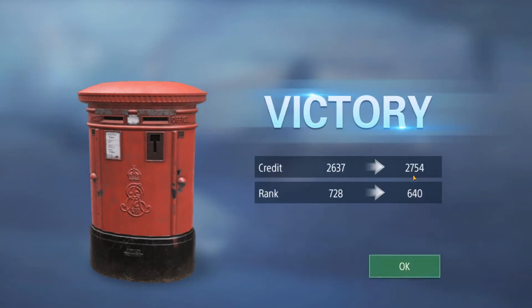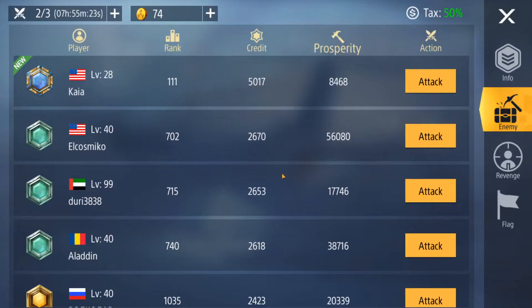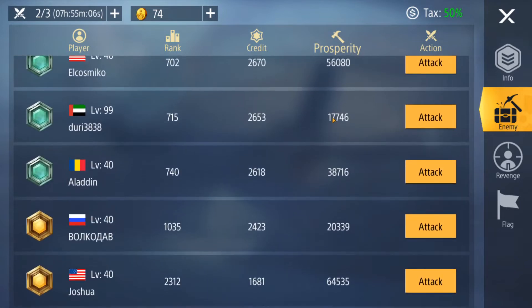Wasn't a terrible haul — we got a good chunk of credit and the rank continues to topple. We keep going up in rank and the number keeps dropping, which is excellent. I think there's another person around 16,000 prosperity which is probably going to be our next target. You don't want to fight higher level people if you don't have to. The whole thing is to use the least resources to get the most out of it. If you're spending a lot raiding really high people and not seeing a return, don't keep raiding that person. This person has 8,400 prosperity and 5,000 credits — obviously raiding like crazy but only 8,000 prosperity — I've been tricked by that in the past.